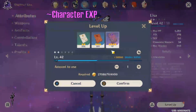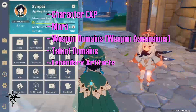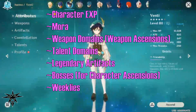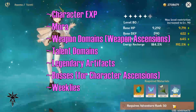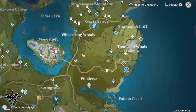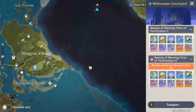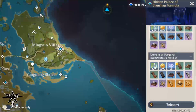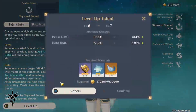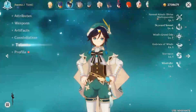Rather than going through every single adventure rank, I'll give a walkthrough of my game plan past AR40. I need character experience, mora, weapon domains for weapon ascensions, talent domains, legendary artifacts, bosses like the hypostasis for character ascensions, and my weeklies. There's no way I can do all of this, so let's prioritize. The next ascension isn't unlocked until AR50, but at AR45 artifact domains and talent domains peak in efficiency. Talent domains are lower priority since I farmed them heavily from AR36 to 40, and there's a weekly limit once talents reach level six. This is roughly what our priority hierarchy looks like.